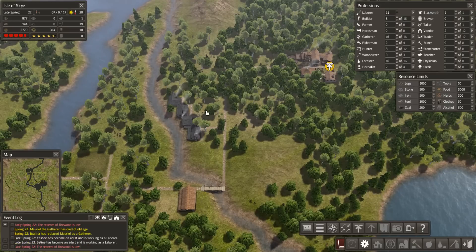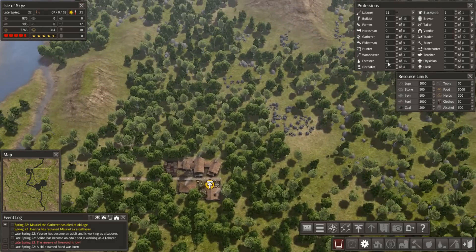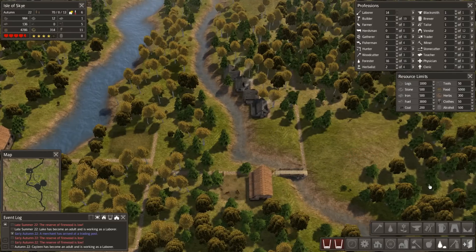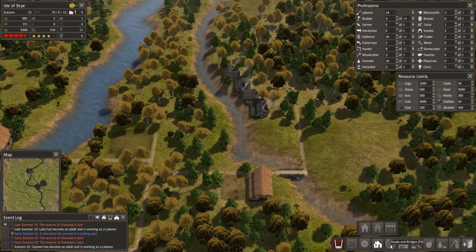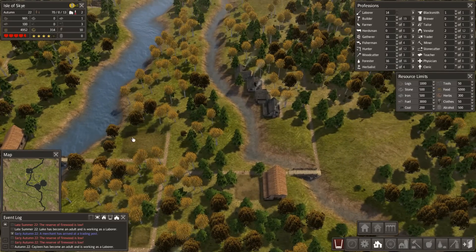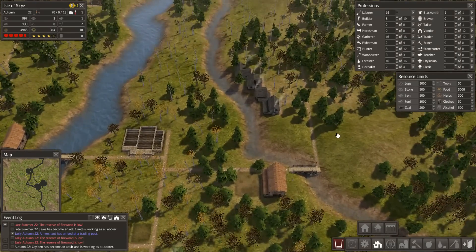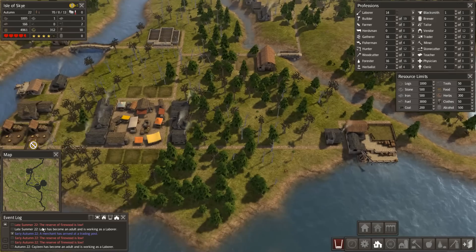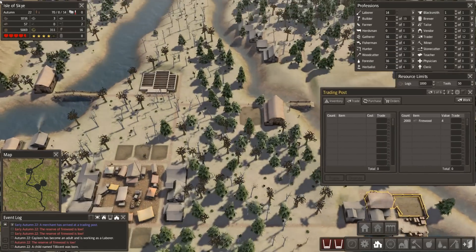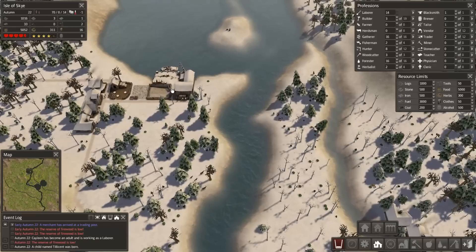These forest nodes are so self-sustaining that everything is just totally cool. I'm going to put another woodcutter over there - he's going to need a bit of storage space, but probably not much because it's going to get whipped off to the market or to this trader down here. Oh, we've got a merchant!